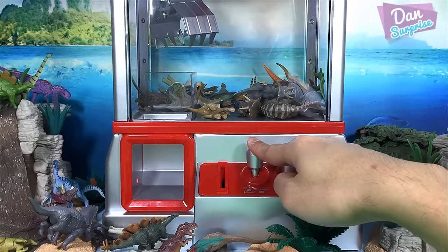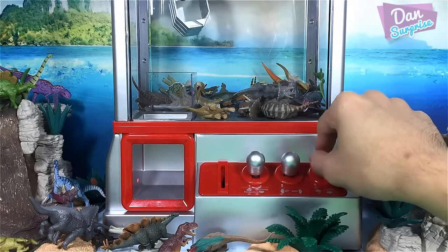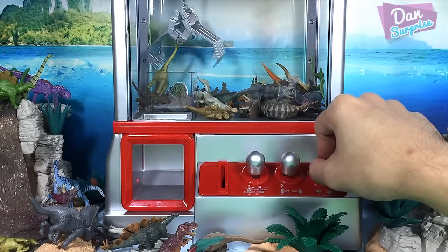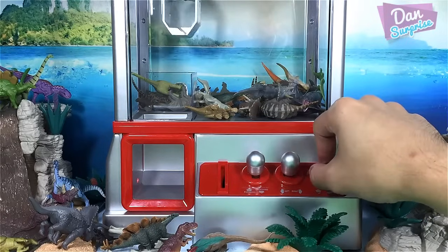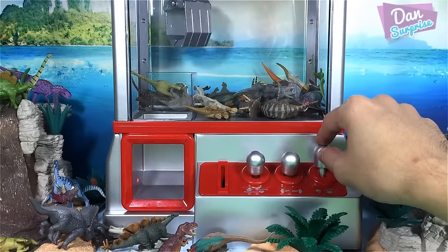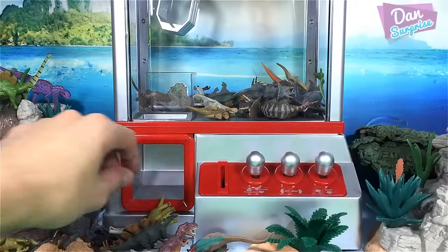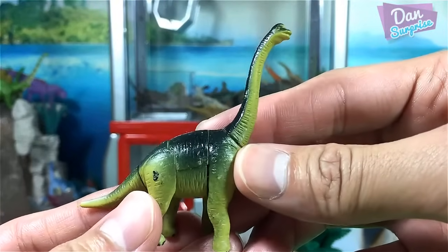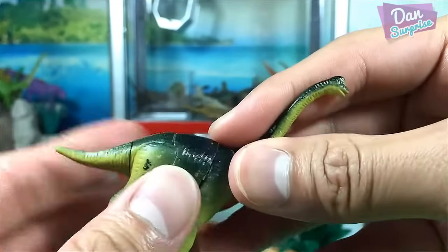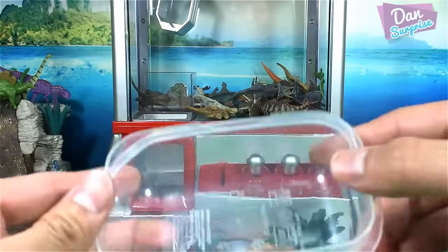Let's go for those at the back - hopefully we can get a good one. We got it - it's a brachiosaurus, also a 3D puzzle that looks really nice! You can actually assemble it yourself, which is pretty fun. We are left with only two coins. Just two coins - let's try our best to get two more dinos!